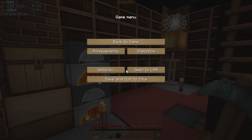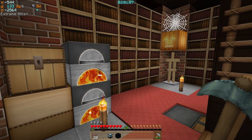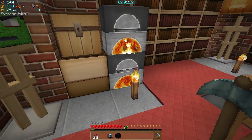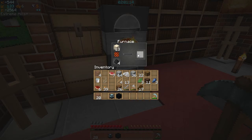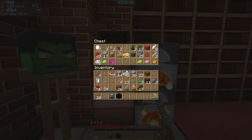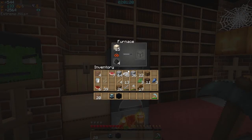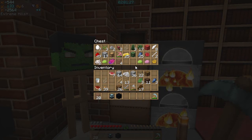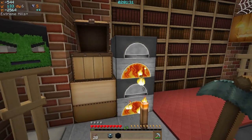Hey guys, welcome back to the December base race. We have 40 minutes to go. Pretty much all I need is clay and logs, so I should be able to make it in time if I can find enough clay. That's gonna be the difficult part. I need 20 green and 20 blue stained glass.